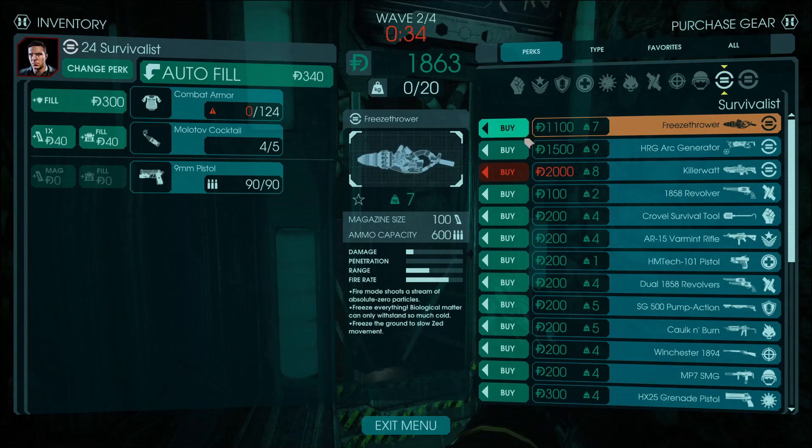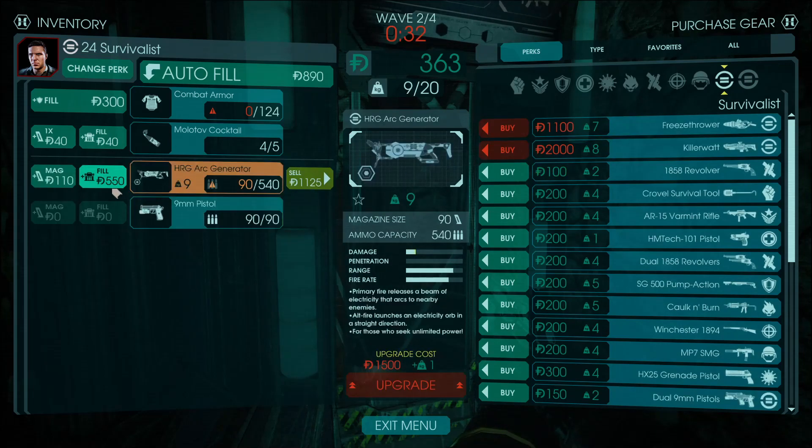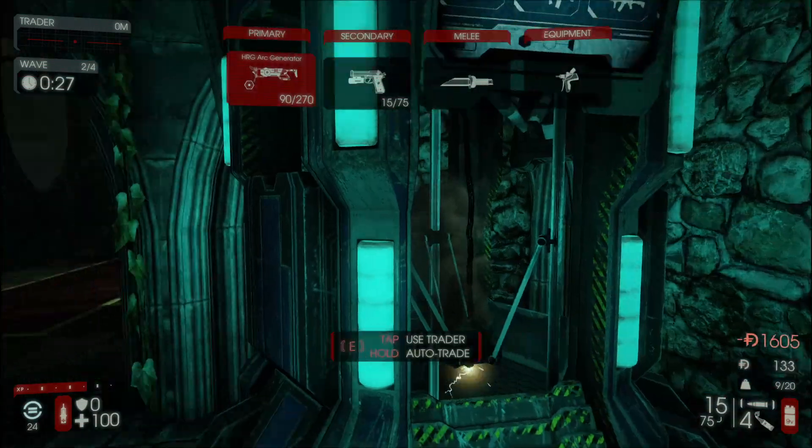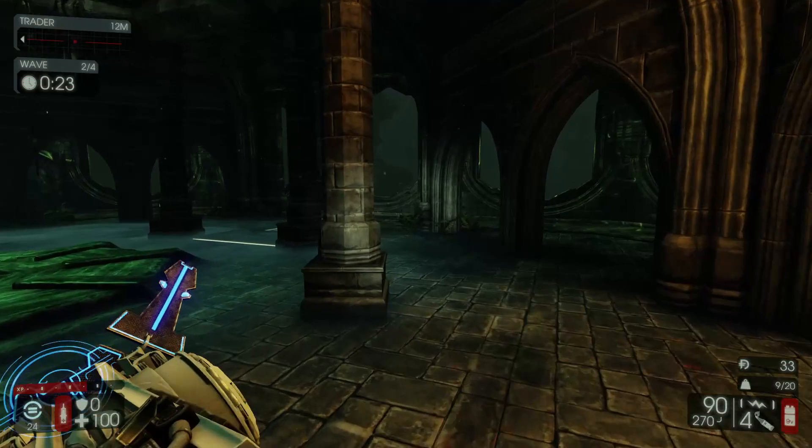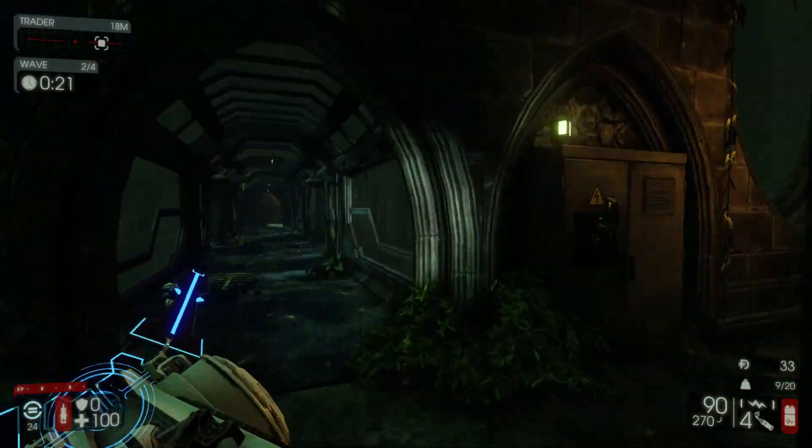We're going to try to go for the Arc Generator — and when I say try, I mean we actually just bought it. I wish I had slightly more money, but it is what it is. We don't have armor, which could be potentially disastrous, but we're going to try our best.